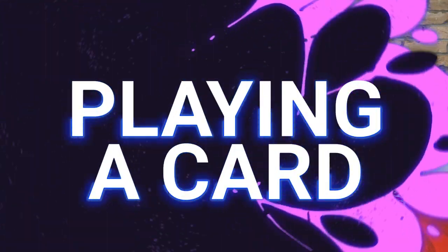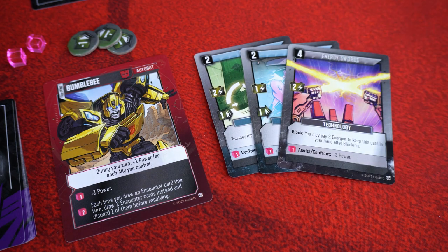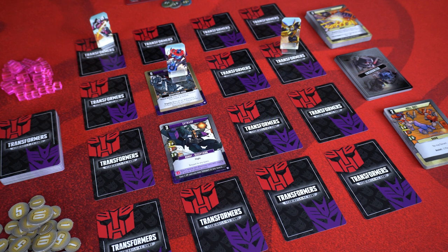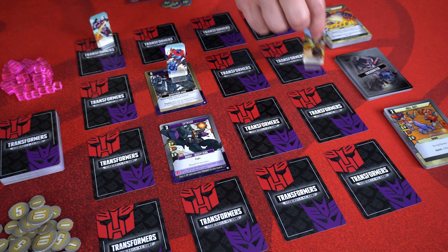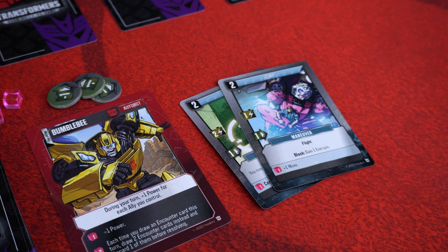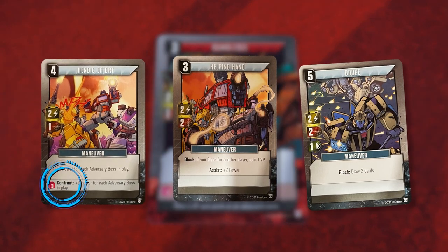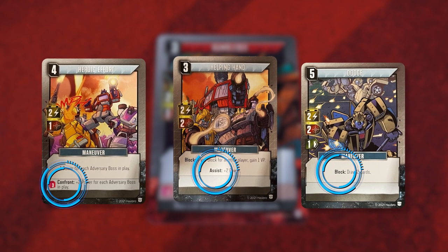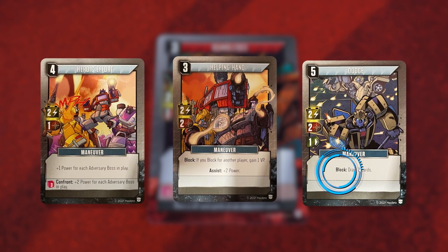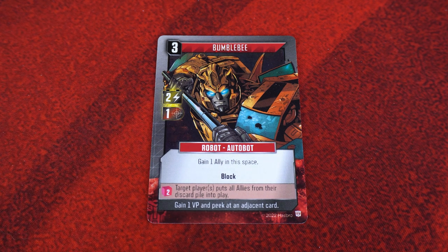As you play cards from your hand into your play area, they will generate power and move points, but you don't have to spend them right away — just keep track of their total value. Power is used to buy and battle cards in the matrix, while move points are used to move around the matrix and search. If you play a card and destroy it, you lose any unspent power or move points produced by that card. If the card has any text, resolve it immediately, unless that text is preceded by the word confront, assist, or block in bold — those abilities can only be triggered while confronting, assisting, or blocking.